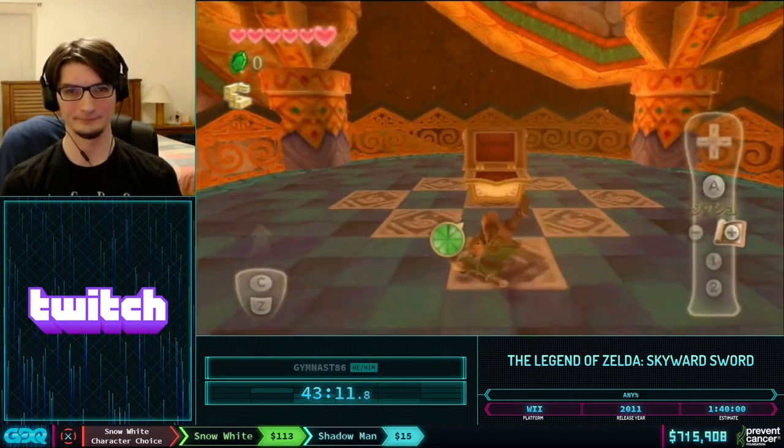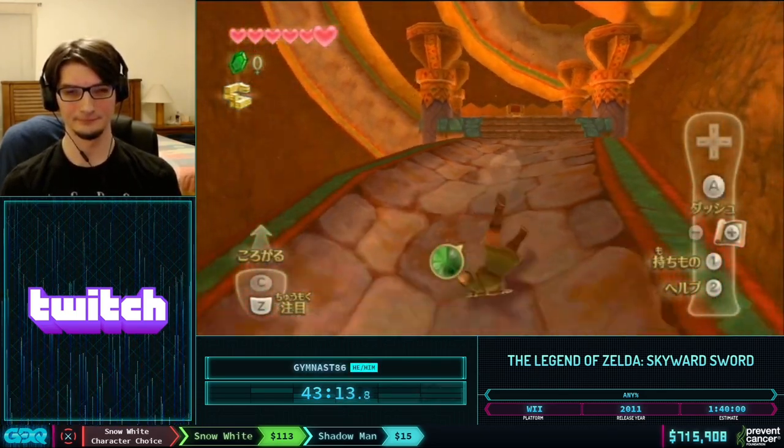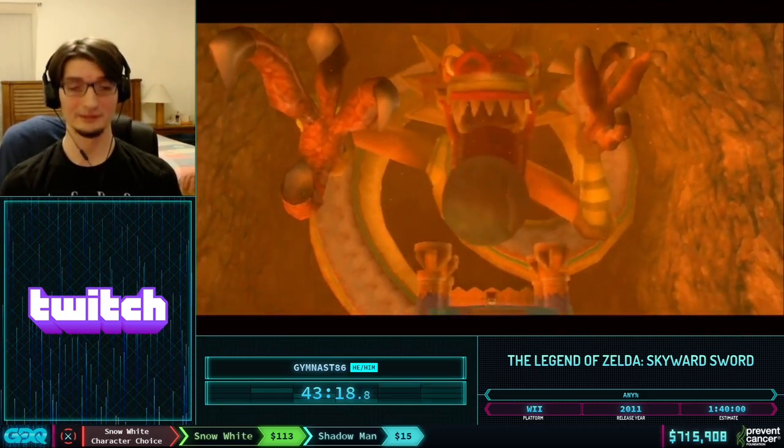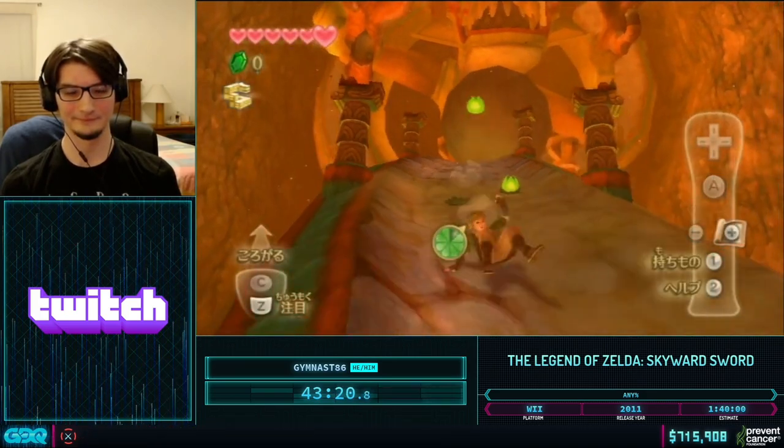$25 from 64-Bit Link, who says: 'Good luck Jimnus on the run. Here's hoping the Earth Temple keys cooperate.' They did cooperate — they seemed pretty good.